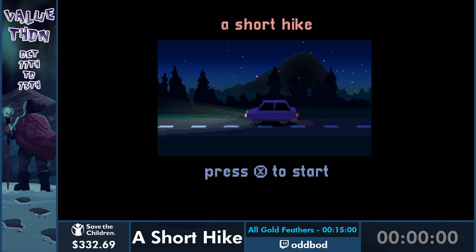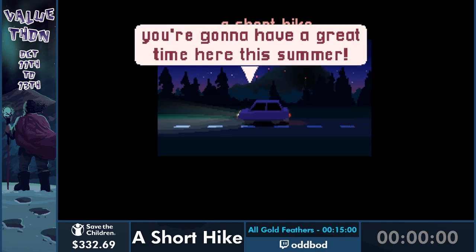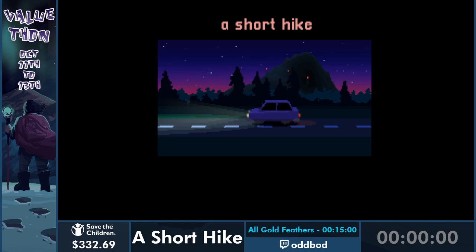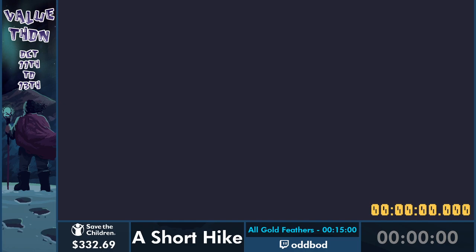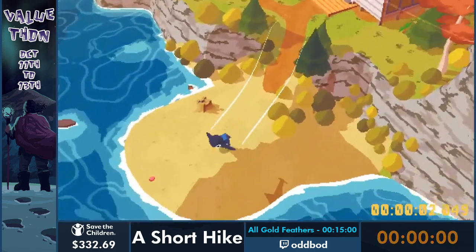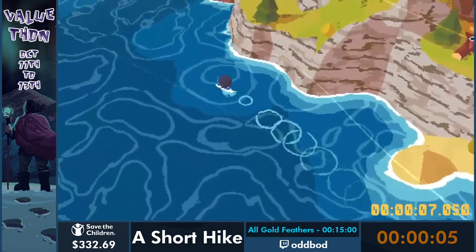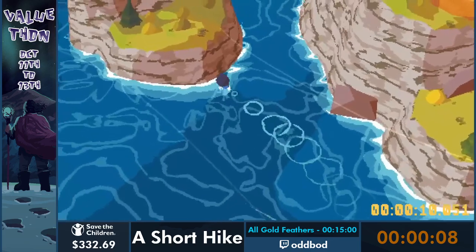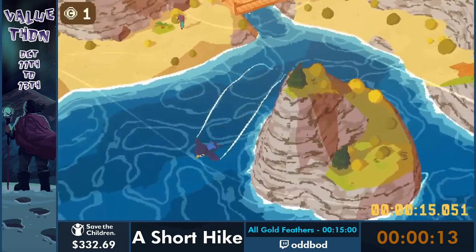I'm live - this is A Short Hike, all gold feathers. Short Hike is a sort of exploration 3D platforming game. The best description I always see is it's like a mix between Animal Crossing and Breath of the Wild - very much exploration, just chill, laid back. In the context of speedrunning that doesn't really matter, because we don't care about exploration. It's mostly played like a 3D platformer with some interesting mechanics, the main one being that we can sort of glide and fly.